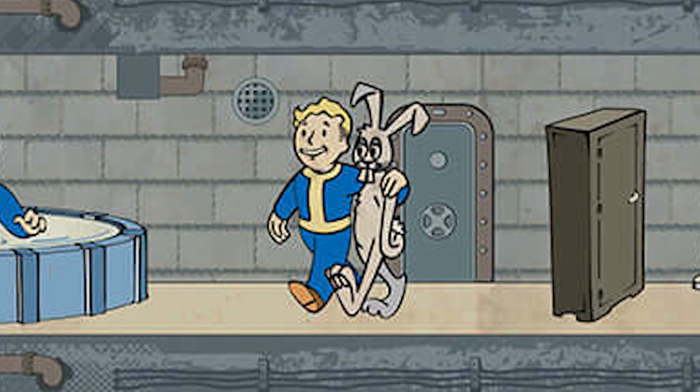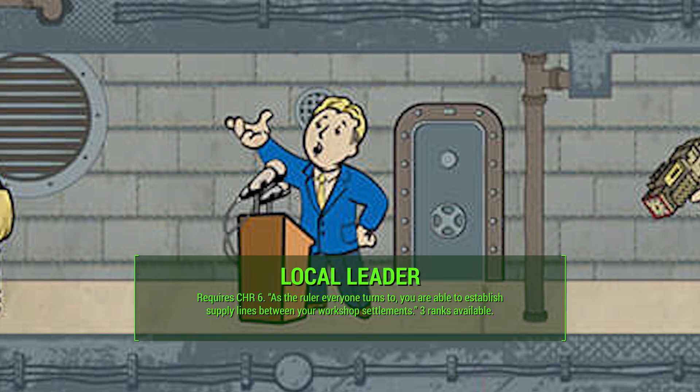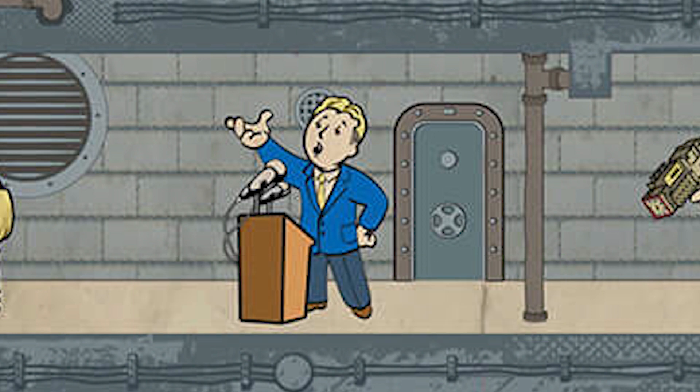The Charisma 6 perk is Local Leader, and the description is, 'As the ruler everyone turns to, you're able to establish supply lines between your workshop settlements.' We have three ranks of Local Leader. You can run Brahmin caravans between your settlements to establish trading supply lines — so if you produce a ton of water at one settlement and food at another, you can share between them. We also know what Rank 3 does from Todd Howard's gameplay reveal: Rank 3 lets you build a store that attracts traders, who attract more people and make profits for your settlement.